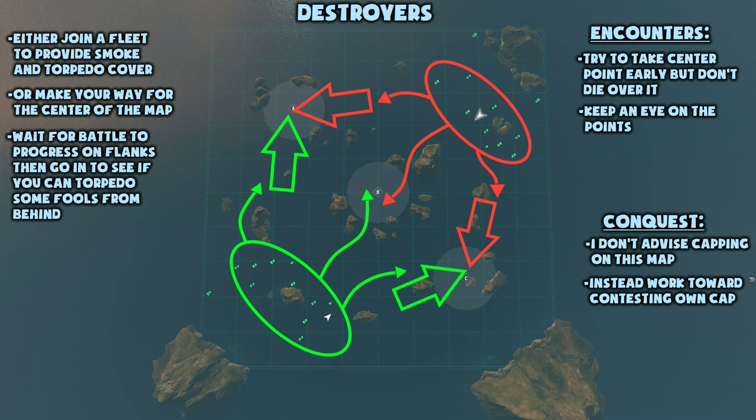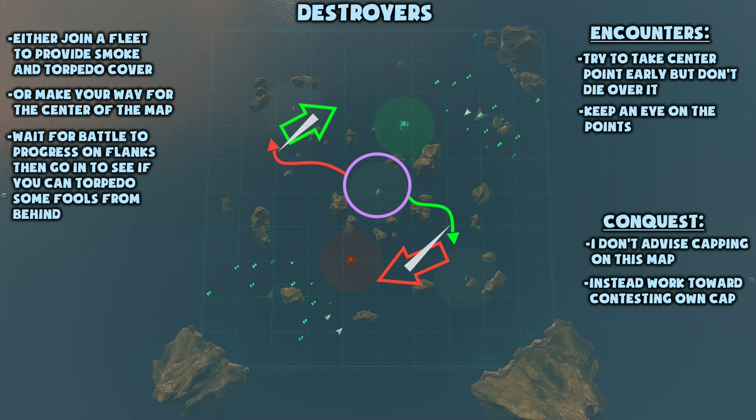Alternatively, make your way into the center of the map. Tussle a bit with opposing destroyers who've done the same thing, but definitely make sure that you don't die and that you don't lose too many hit points — you're gonna need them on this map. Wait for the battle on the flanks to progress a little bit, and then go in to see if you can catch a battleship off guard from behind.